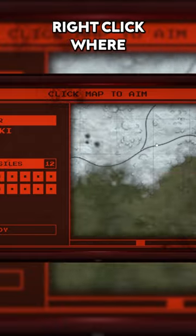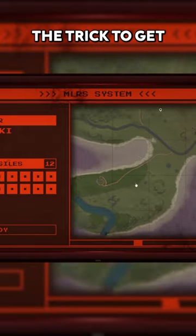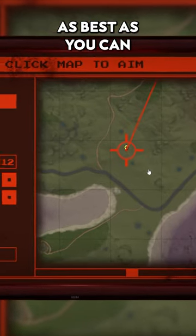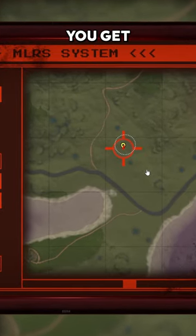This will open up a UI where you can right-click where you want to aim the rockets. The trick to get a powerful hit is to place the target in the center of the white circle as best you can. Small right-clicks will help you get this to perfection.